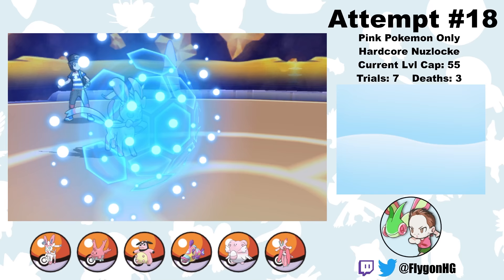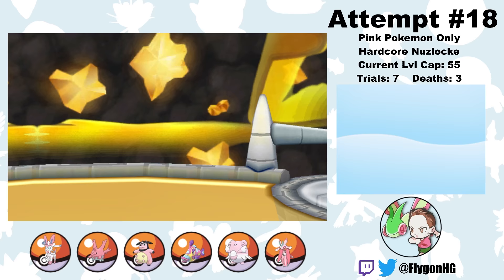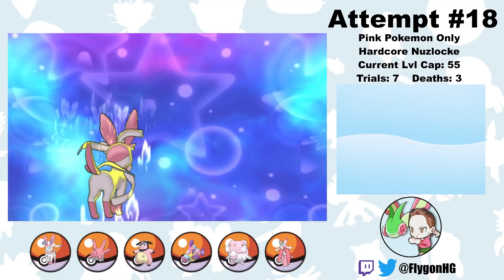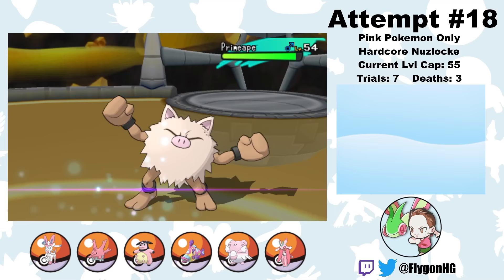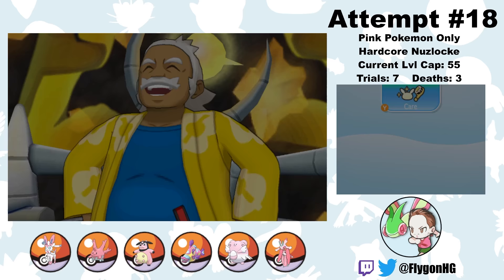First up, I choose to fight Hala, who is by far the easiest Elite Four member. He leads Hariyama and I lead Cutie Pie, who Protects to avoid Fakeout damage. Then a Moonblast does a huge chunk of damage, Hariyama retaliates with a very strong Close Combat, but Draining Kiss finishes off Hariyama and gets Cutie Pie back a ton of health. Next up is Conkeldurr — Moonblast is a quick and dirty one-shot. Third is Poliwrath — a Moonblast won't kill, and a Waterfall crit could be bad, so I one-shot it with our Fairy Z move. After that, Primeape misses a Cross Chop and we one-shot it with Moonblast. Last is Bewear, but it too falls to a single Moonblast. The first Elite Four member is defeated.